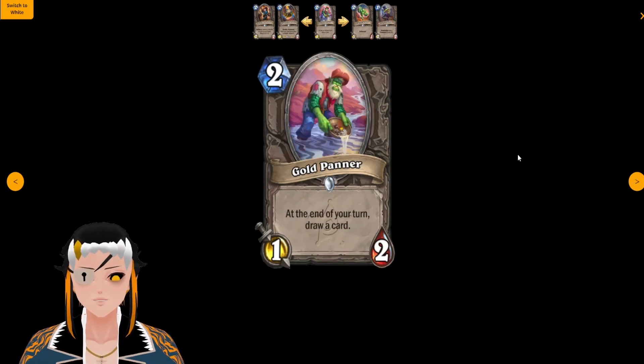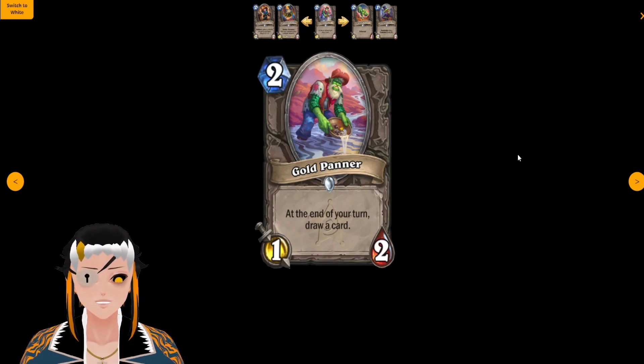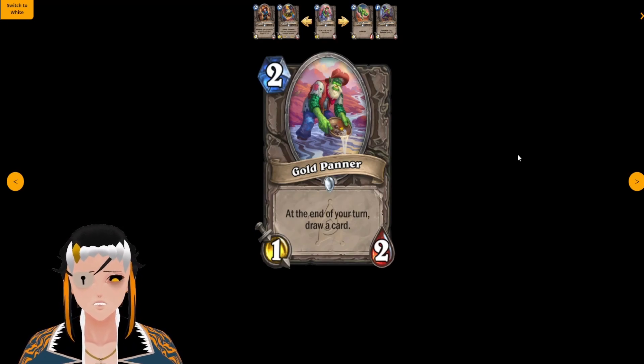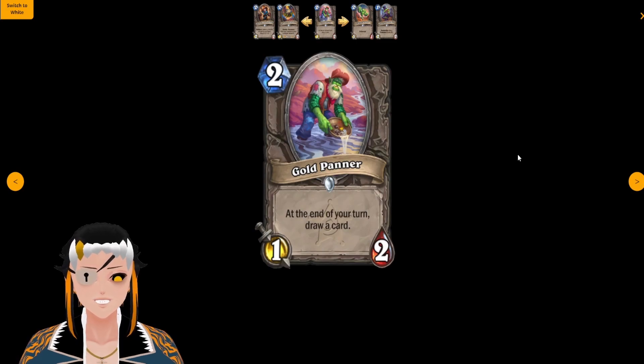Gold Panner is a two cost, one attack, two HP minion with: at the end of your turn, draw a card. This is a great card for aggro-based decks that need additional draw early in the game. Sure, it has a weak stat line, but that's probably on purpose — if this could consistently stick on the board with an end-of-turn draw effect, it would be incredibly broken.